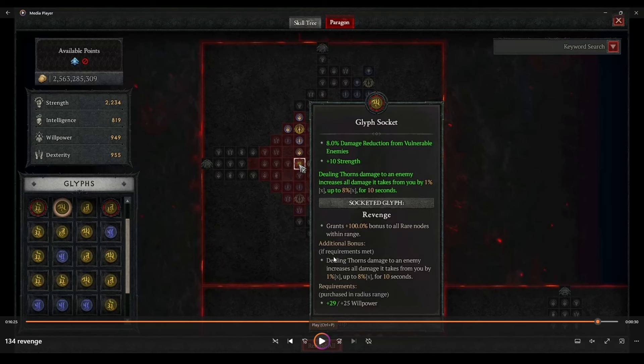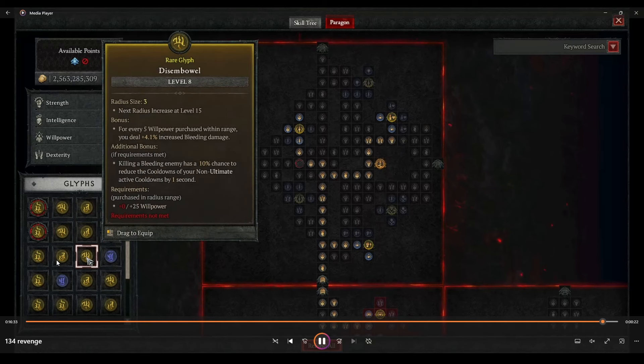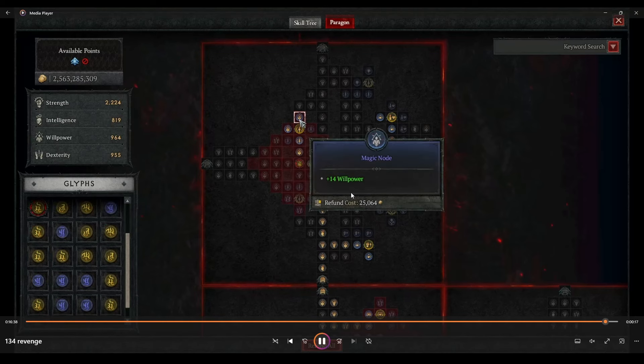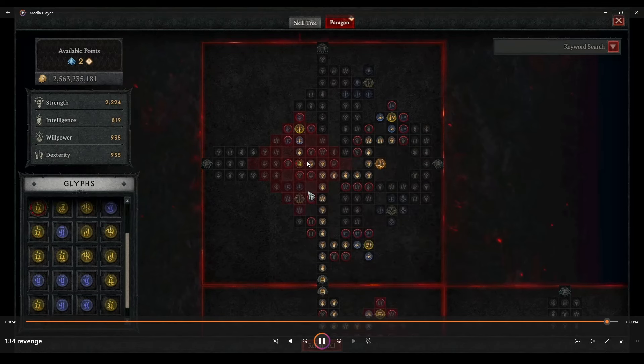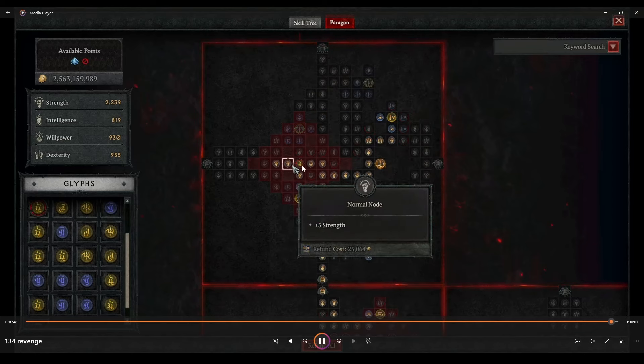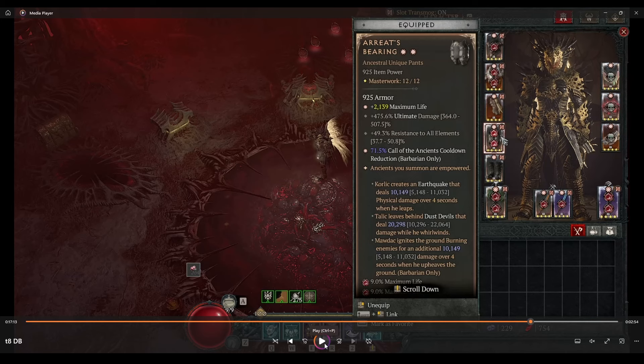This is the major swap between the two variants. In the Revenge build I'm highlighting why Revenge is relevant to the gloves. If you wanted to swap in Marshal, you can — just take these points out and relocate them, and you'll have 40/40 into Marshal. That's how you change the build between the two versions.